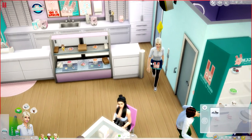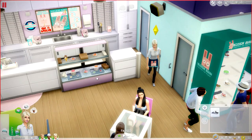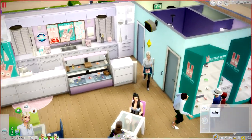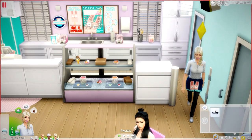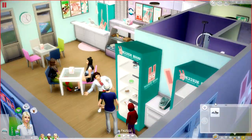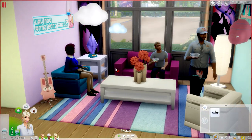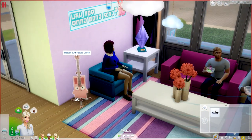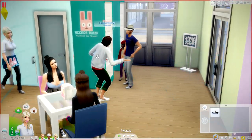We have a whole bunch of different flavors in here. I do want to do a review of the Cool Kitchen stuff — so with Cool Kitchen, Get to Work, and this CC pack, that's how I got all of that. Over here there's a little sitting area where Sims can sit and enjoy some ice cream, and maybe play some guitar with the Freezer Bunny guitar, which I thought would be really cute since this is a Freezer Bunny themed venue.